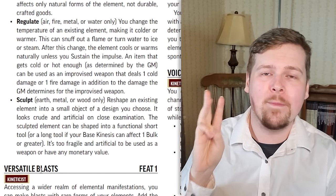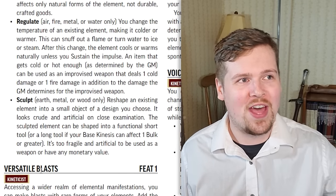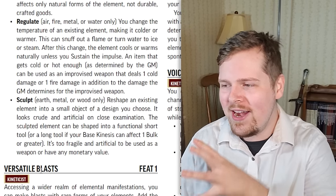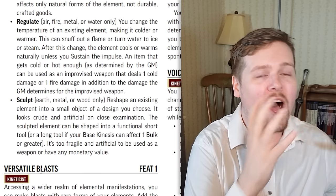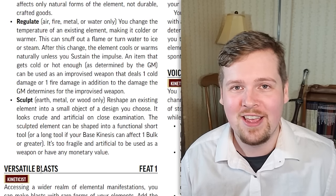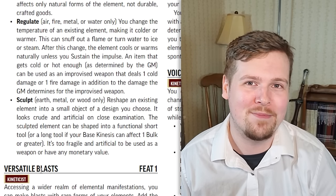Regulate can only be used with air, fire, metal, and water, and it changes the temperature — either cooling or warming it. Interestingly, you can make it so hot or cold that a fire goes out or water evaporates. If you create an environment hot enough to use as an improvised weapon, it deals one fire or cold damage at the GM's discretion. It functions as an improvised weapon — if you make a big icicle, you could use it to bonk somebody for cold damage. It's not that useful, but it is kind of funny.